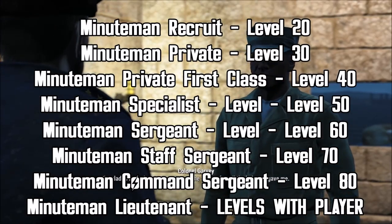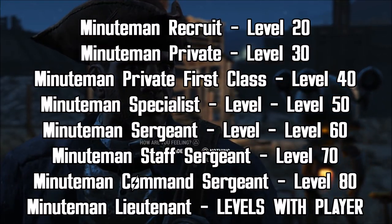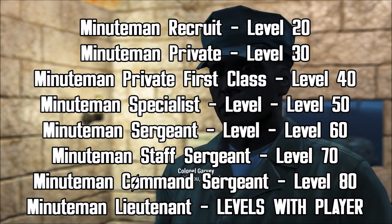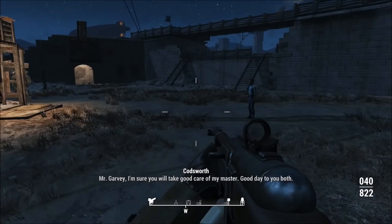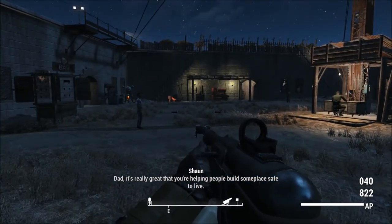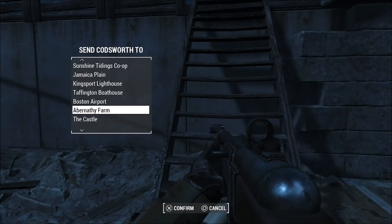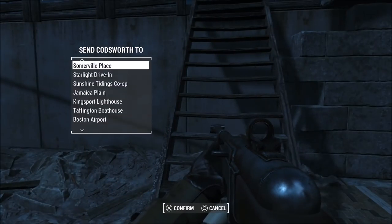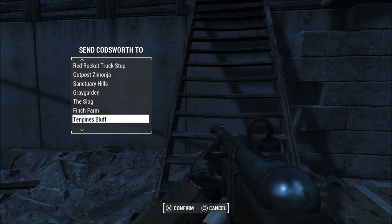As you level up in the game, the Minutemen level up as well — until level 20 all Minutemen are recruits, and leveling all the way up to level 80 is when they start turning into Command Sergeants and Lieutenants, and after level 80 it just levels with you. You can also turn companions like MacCready, Kate, and even Paladin Danse into modern Minutemen by changing their outfit selection, and all companions would be rank Major.